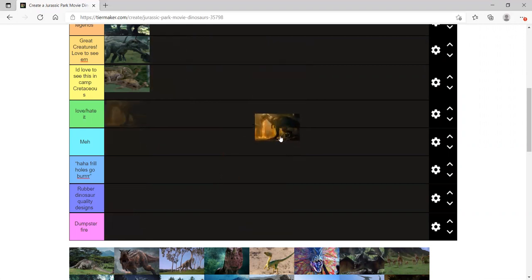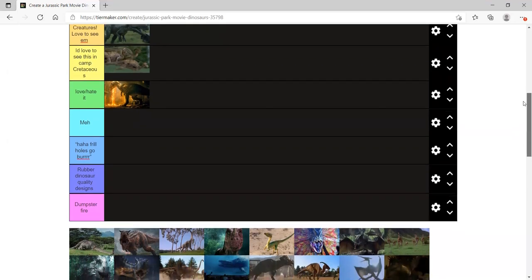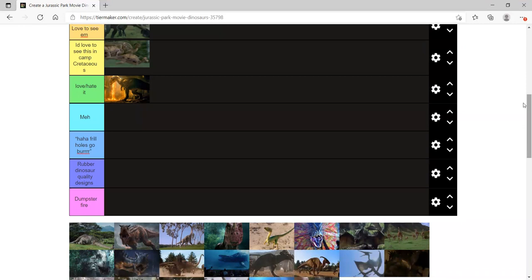Baryonyx — I love it personally. We could put it in 'glad that it exists.' Love it and hate it for its inaccuracies. I hate its scenes and design. In Fallen Kingdom it was alright, but the trio in Camp Cretaceous gave it a lot of points. The show kind of did it better, making them feel more like animals. In Fallen Kingdom with the lava scene — how didn't the lava kill it? That could have just burned it.